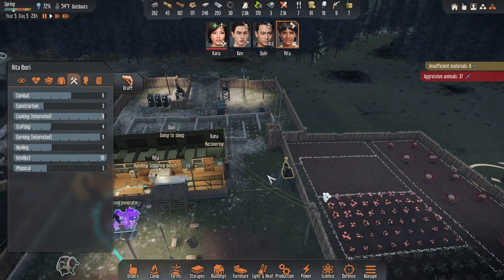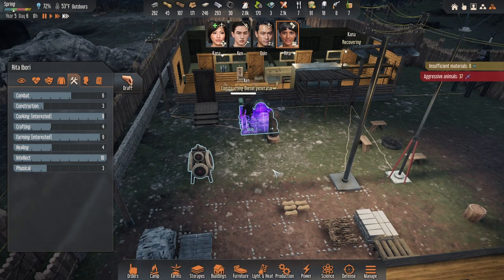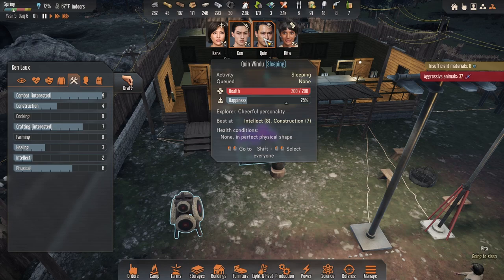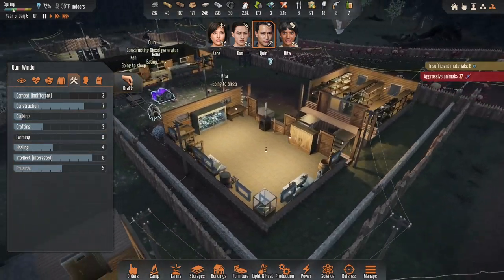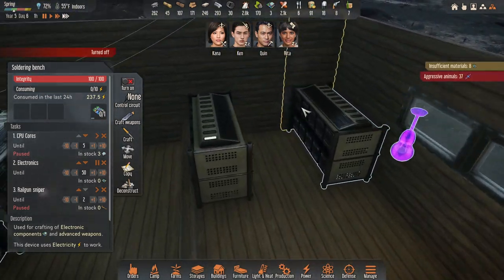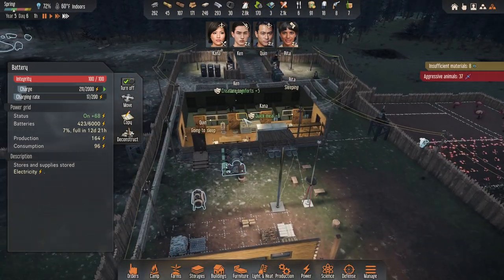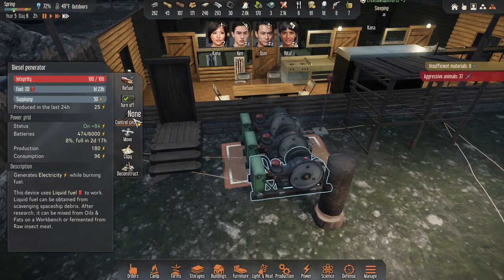Rocket launchers do not shoot at flying enemies — I was not aware of that, but I am now. As soon as that generator is constructed, does it come with full batteries? Yes — it goes on circuit control one, which means it'll be on that circuit. Quinn, why don't you construct the other one. We're producing a decent amount now — and we'll put you on circuit one.